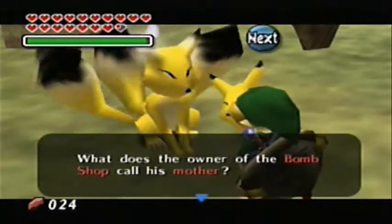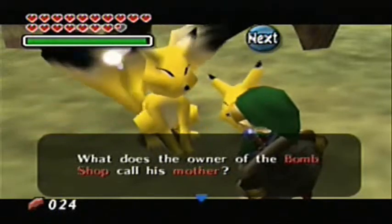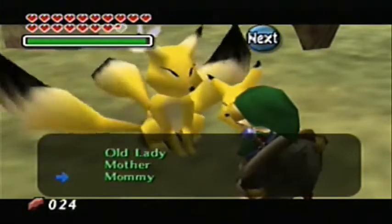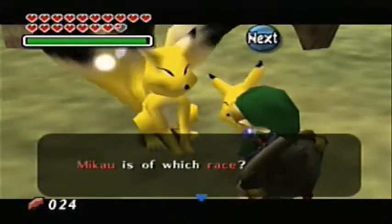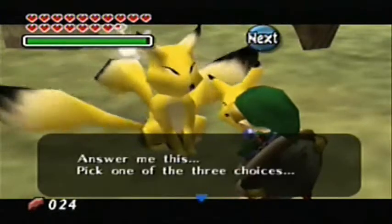Without further ado, we're going to go ahead and do our best — I studied before we did this, so hopefully I got it right. The first question says: what does the owner of the bomb shop call his mother? Oh, we remember that actually — it was kind of funny. I gave him this Eeyore voice and he ended up calling his mother Mommy. Second question: Maiku is which race? He is a Zora. Or was a Zora — he's now dead, technically.